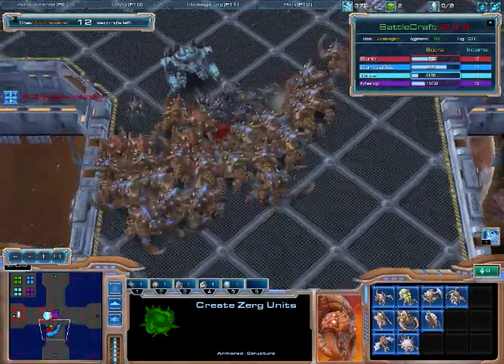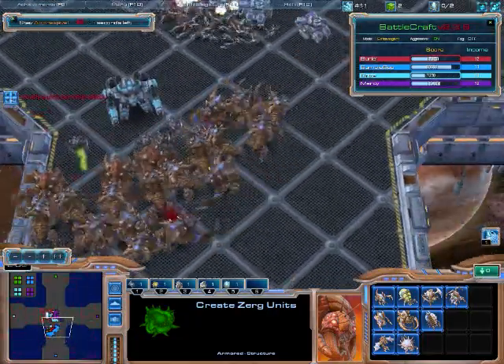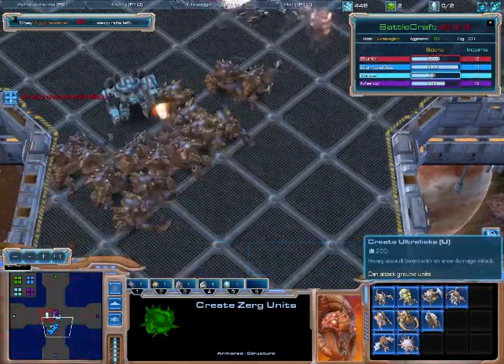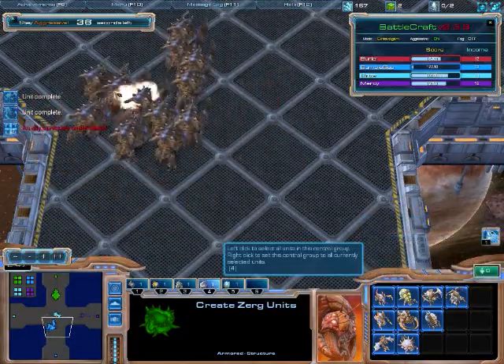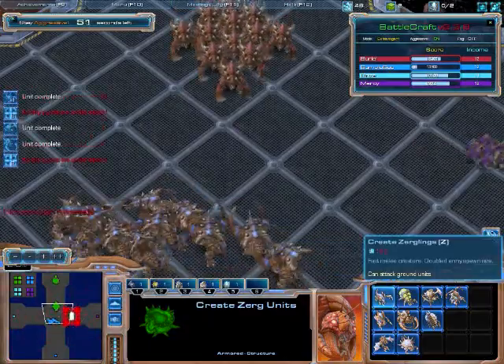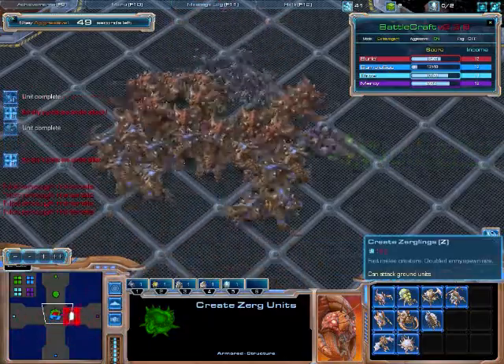Ultralisks — sorry guys. It's a really fast-paced game, so always thinking, things are always happening. I'm going to send out some more ultras and some more roaches just to counter his ultra push. I'm going to send out some zerglings too, some meat shields.